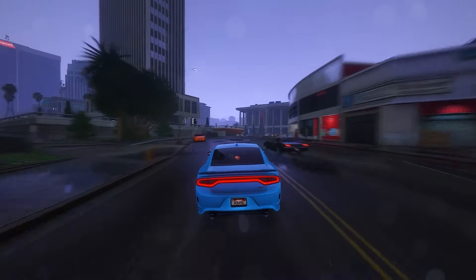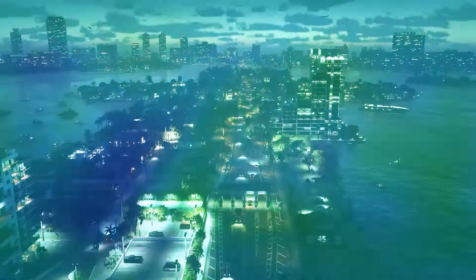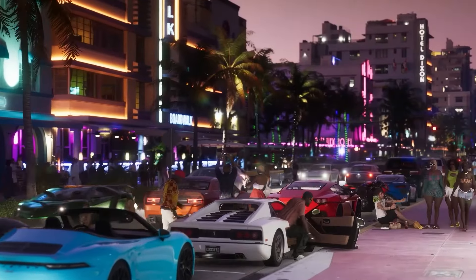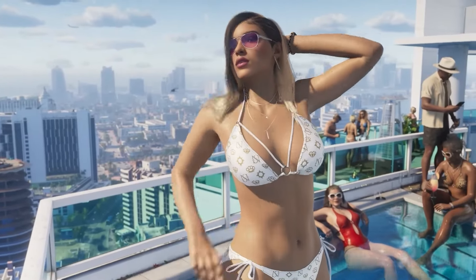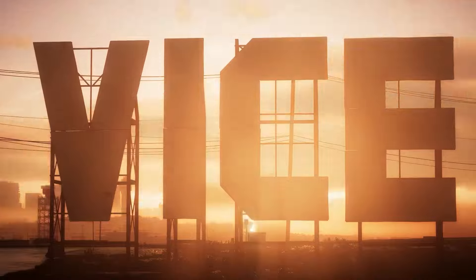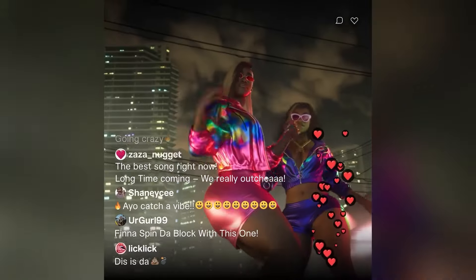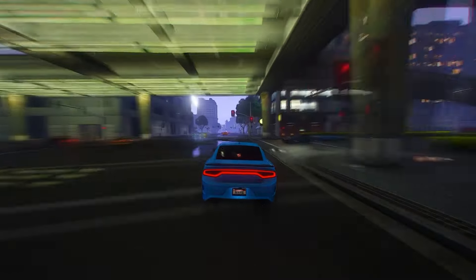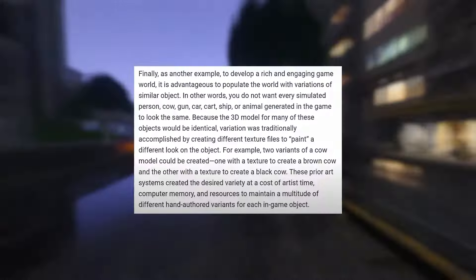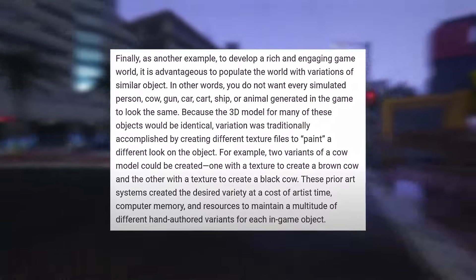Now let's touch on the final problem Rockstar has addressed through this patent. To develop a rich and engaging game world, it is advantageous to populate the world with variations of similar objects. You do not want every simulated person, cow, gun, car, cart, ship, or animal to look the same. Because the 3D model for many of these objects would be identical, variation was traditionally accomplished by creating different texture files. For example, two variants of a cow model could be created — one with a texture to create a brown cow, and the other to create a black cow. These prior art systems created the desired variety at the cost of artist time, computer memory, and resources.